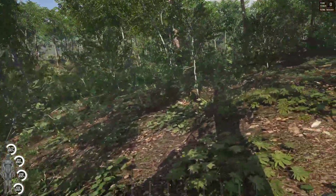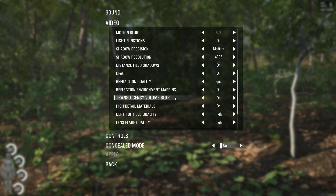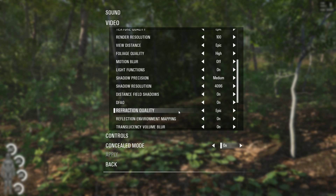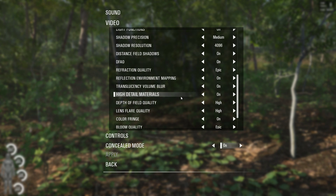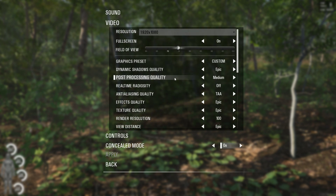It seems like there's some screen tearing going on — I thought I had Vsync turned on. Where's Vsync? Under graphics: full screen, view distance, motion blur, light function, shadow precision, refraction quality, volume blur, color fringe, bloom, tone mapper, light shafts — is there no Vsync? I have to ask about that, unless I'm not looking in the right screen.